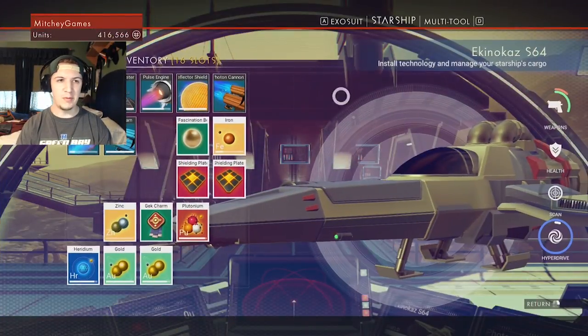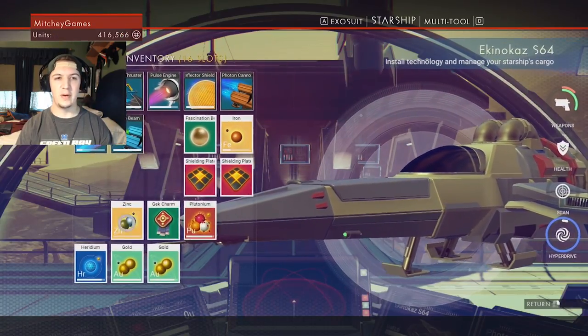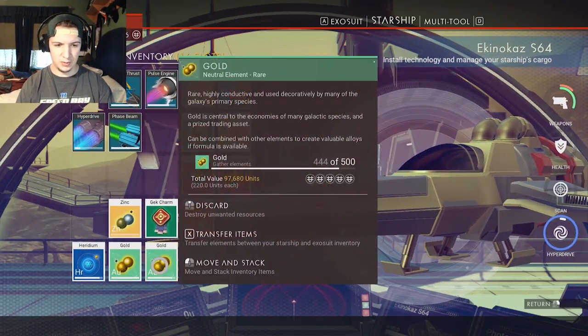Some information: I've been mining a lot, so I'm up to 416,500 units. I've got a Fascination B — I need to figure out how to sell — and a Geek Charm, and I should turn in gold.